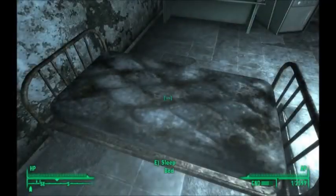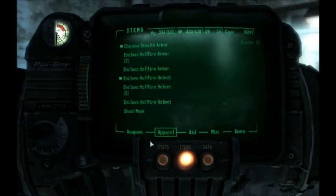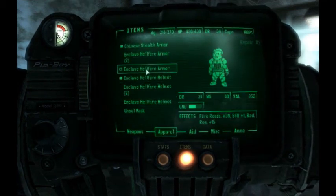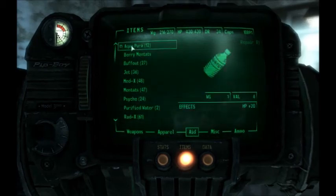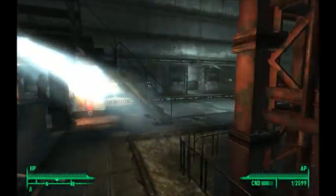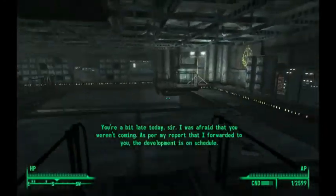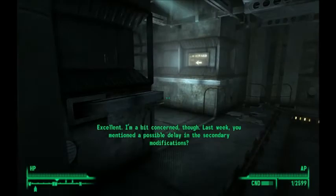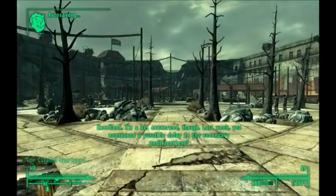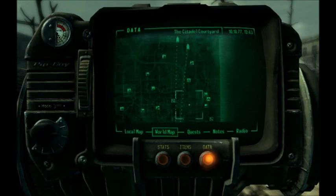I can use controlled Deathclaws to my advantage. I'm gonna use one of these beds — thank you. Do I have anything on me that's weighing me down? Not really. Alright, let's head to Old Olney and face some Deathclaws. There's gonna be a lot of Deathclaws to kill, but we should be able to handle them — Fox and I, we got the combo. I'll knock them down with the Gauss Rifle and he'll finish them off.